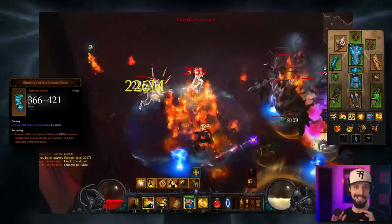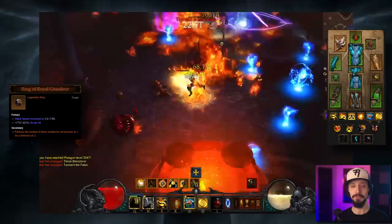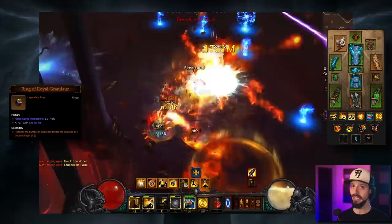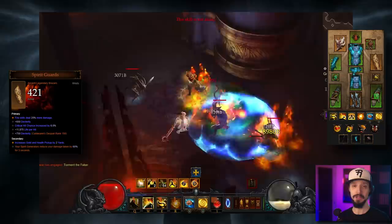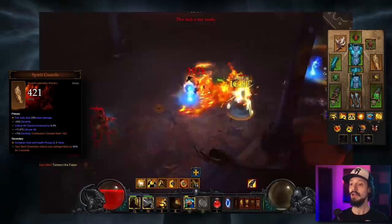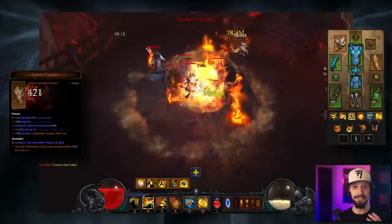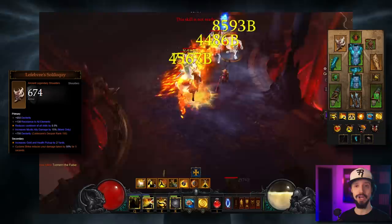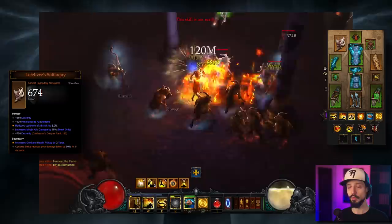The remaining items are not mandatory but ideal for full optimization. We'll use a Ring of Royal Grandeur in the cube so we can equip the Crudest Boots — farm it from Act One bounty bags. We'll take Spirit Guard bracers: your spirit generators reduce damage taken by 60% for three seconds. Between Spirit Guards and Bindings of the Lesser Gods, cube one and equip the other — whichever you have a better version of. We'll also take Lefebvre's Soliloquy pauldrons: Cyclone Strike reduces your damage taken by 50% for five seconds, a buff we want to maintain at all times.